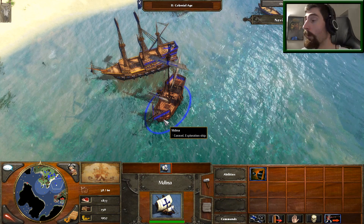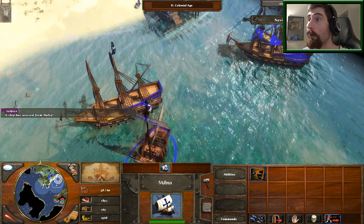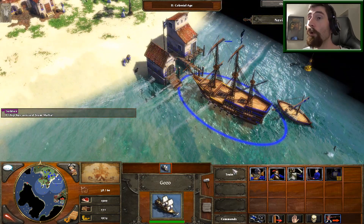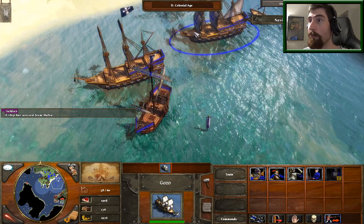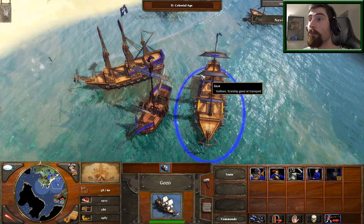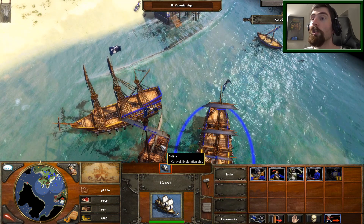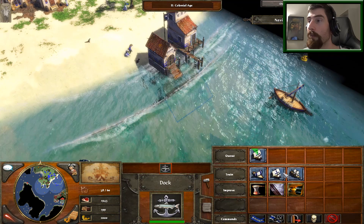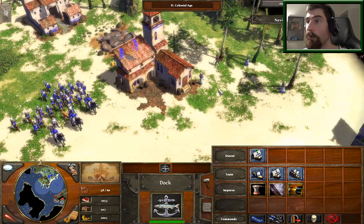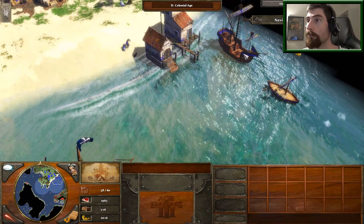Hello everyone, welcome back to Age of Empires 3! It's now dark outside. Oh yeah, Gozo - so that's an extra ship, that's a big one. It's a galleon - good at transport. Caravel is an exploration ship, that's what that is. We still need more wood.